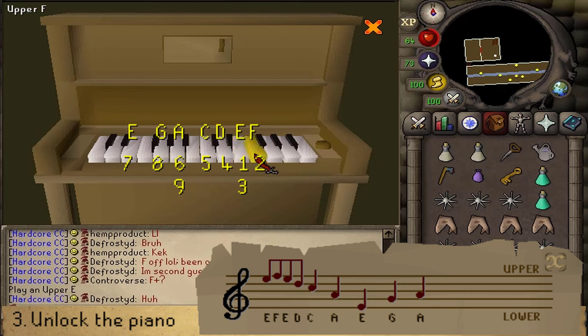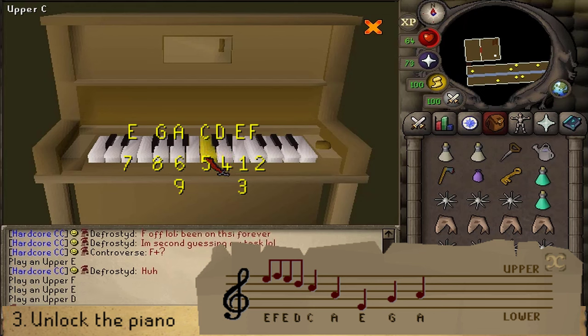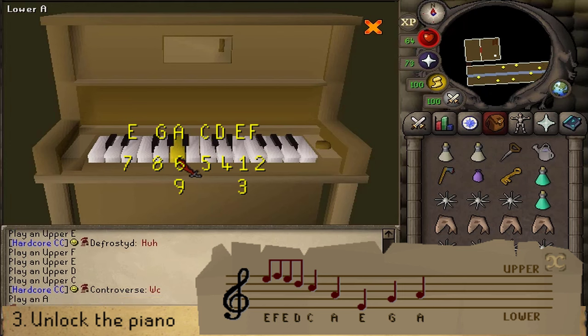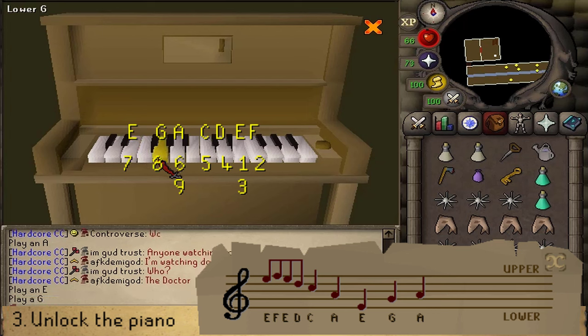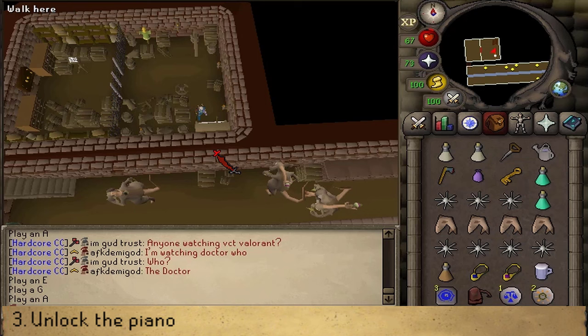Press Upper E, then one note to the right is Upper F. Then go left, left, left for Upper E, D, and C. For the next five notes, two more to the left is Lower A. Then starting from the left side, the third note is Lower E. Two more to the right is Lower G, and then one to the right is Lower A. Once you have this, click to continue, then right-click on the piano and search. Be sure to have at least three empty inventory slots, then search the piano.